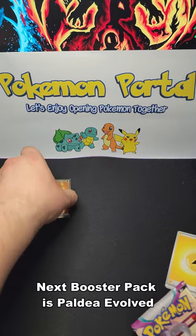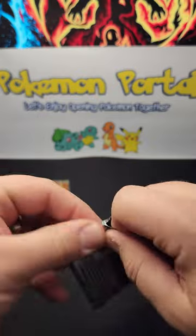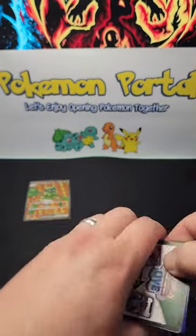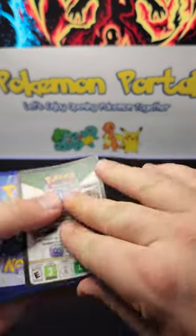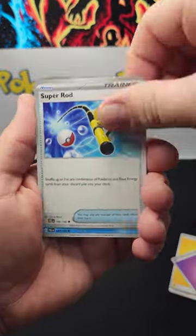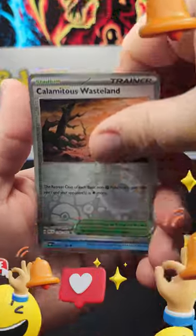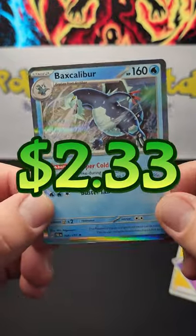Next card in Paldea Vault. Let's open up the Paldea Vault Booster Pack here. We have a Super War Trainer, a Love Disk, Snubber, Flashing Lumis Energy, Bombadier Flamingo, Weevil, and a Baxcalibur HoloRare.